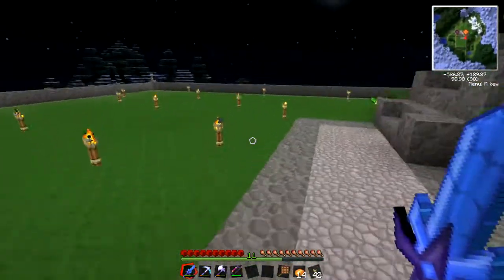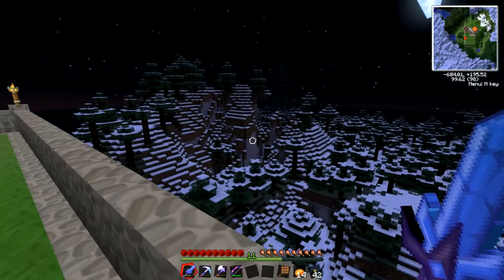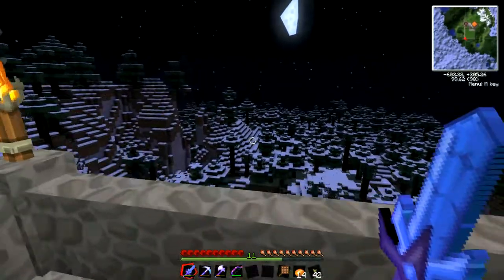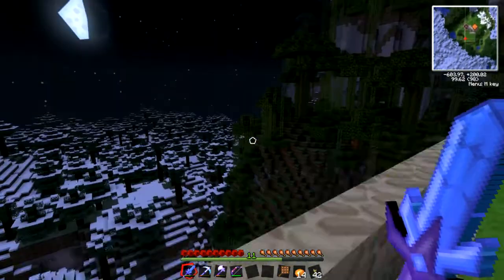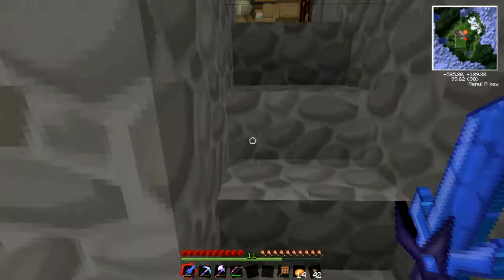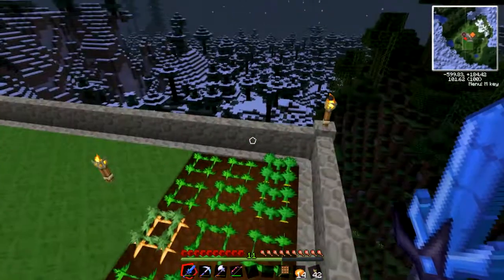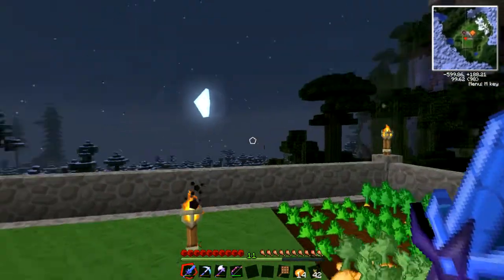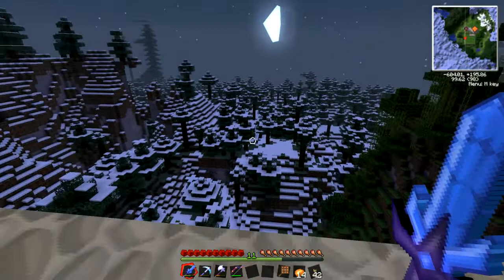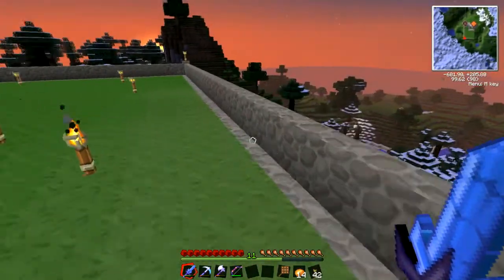While I was exploring some caves, I found an end portal — I found a stronghold. It was pretty close to where I was. I've already pretty much conquered the stronghold, but I haven't gone to the End yet because I am nowhere near prepared to take on the Ender Dragon. It might be a good tactic to make myself an ender chest or ender pouch and then just head there to kill a bunch of Endermen, because the ender pearls are valuable and I'm going to need them for a bunch of stuff later on — especially if I want to use tesseracts so I can teleport items and liquids long distances. That would be useful.